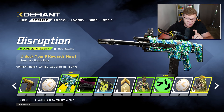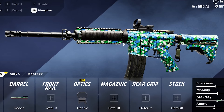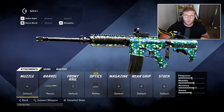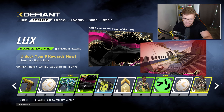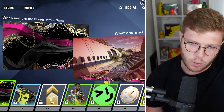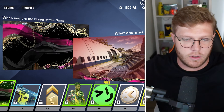We get this free Disruption skin, which is actually a skin I already have for an M4 from the beta. So it's good we're getting it on other weapons as well. Then another common player card with the theme colors - this pink, black and gold. If they'd made that white it would have been kind of cool, like a color theme from the P90 perhaps. Just a personal gripe.